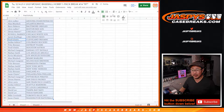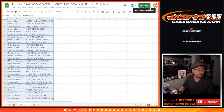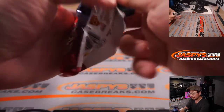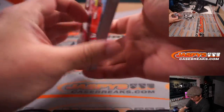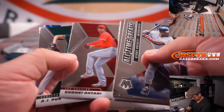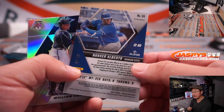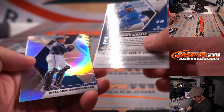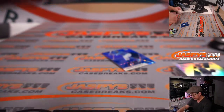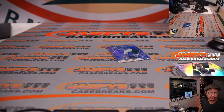Let's just print and rip. We've got a blue Hansel Alberto to 99 for Kansas City, William Contreras rookie silver, Isaac Paredes, et cetera. Nothing too crazy there. This numbered card will go to the Royals — that'll be for Michael G.